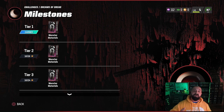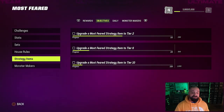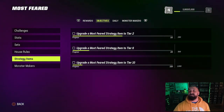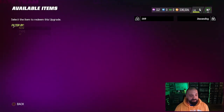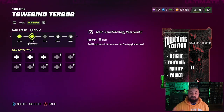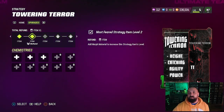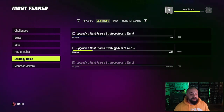Going back to the field pass, we upgraded the strategy item to tier one. Getting to tier two should knock out the first objective and give us 250 XP. Going back to the item, hitting upgrade — that brings us to tier two. If you ever want those collectibles back, you can go to 'refund' and it will return them so you can put them into one of the other strategy items.